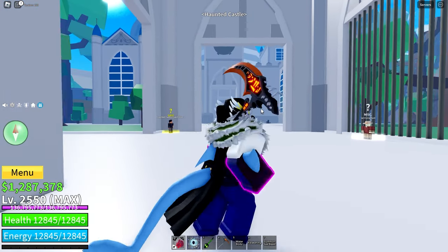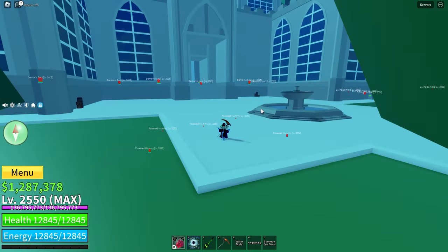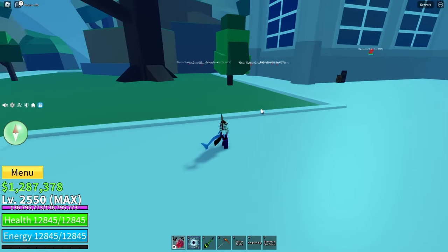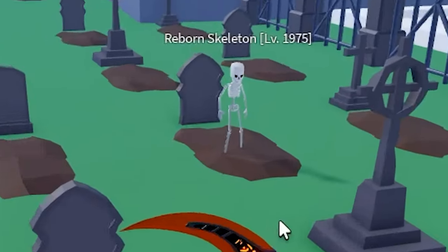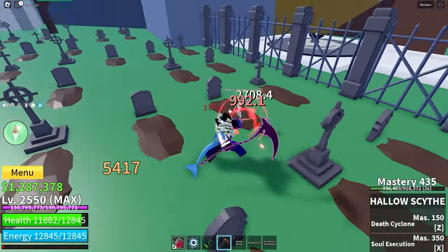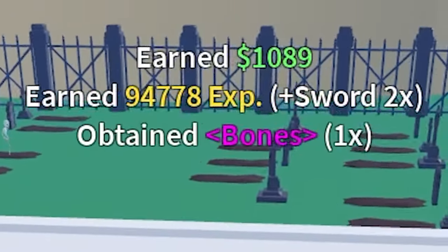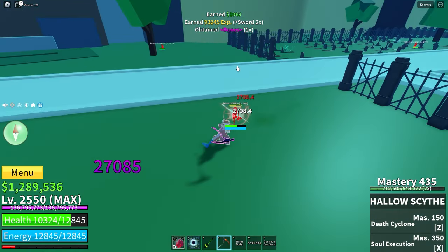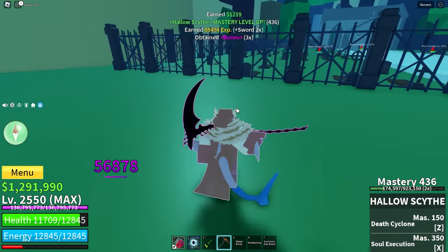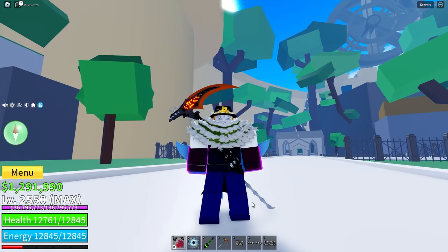So once you are at Haunted Castle, you can go head over to any NPC. As you can see, there are like a bajillion of them. There are these skeletons — when you kill any of the enemies on this island, you have a chance to get bones. Most of the time you'll get bones, but sometimes you may not. You can get anywhere from zero to four bones.